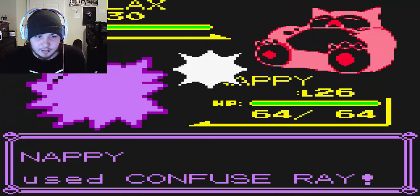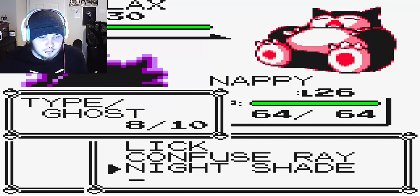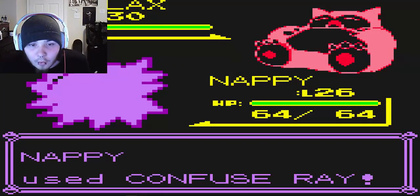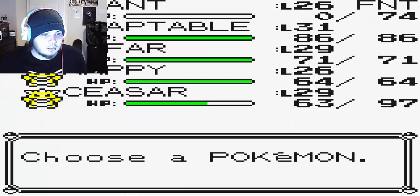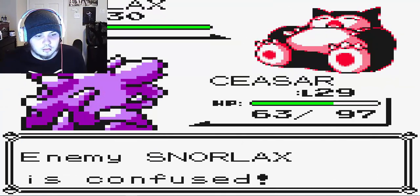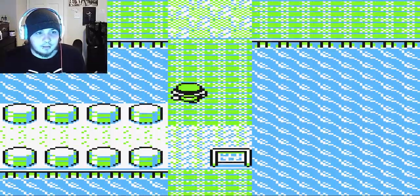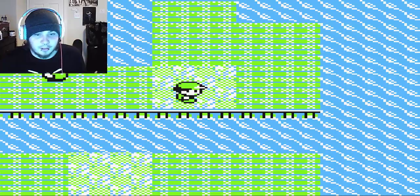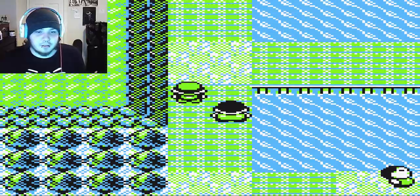How do you break out of confusion on the first turn? Fucking hit yourself! How? We're done — we have to go back to Lavender Town and deposit Plant because it's dead. There's no point keeping him in the party. We lost a chance to get a good encounter and lost one of the oldest members of our party to a Headbutt from Snorlax.